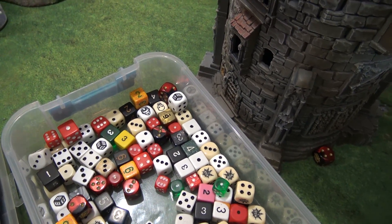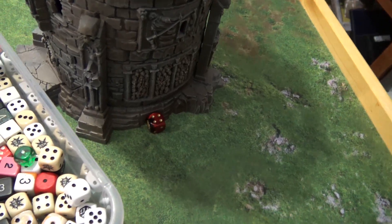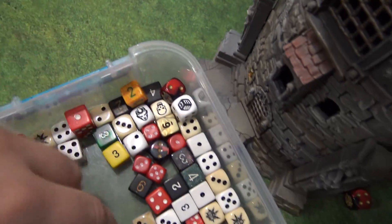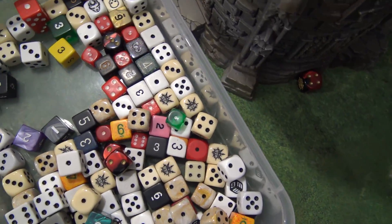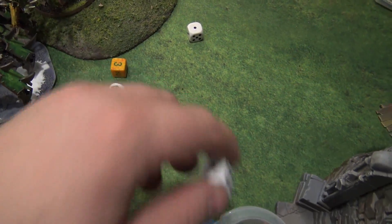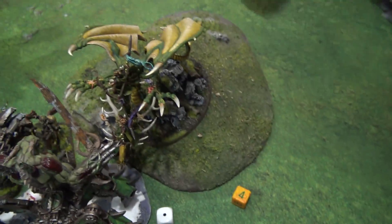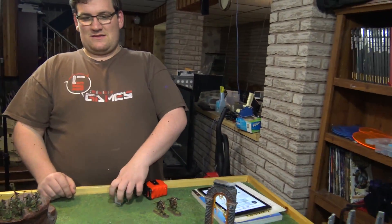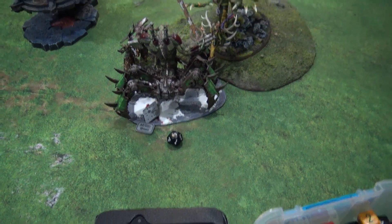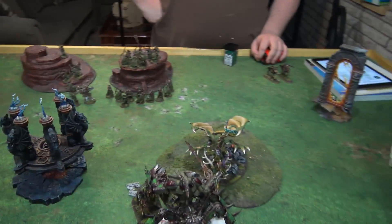The Soul Grinder has degrading stats — at 11 wounds or below, the Pistons get fewer attacks. His Demon Bone Talons hit on three-plus, wound on three-plus — two wounds get through, both saves fail, dealing D3 damage each, so my dragon takes three damage and is down to eight wounds. That is the end of my turn two. I also shot with my archers and did four wounds to one of the Skull Crushers.